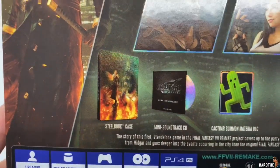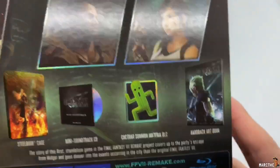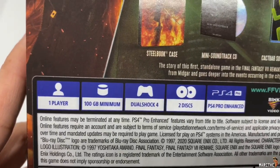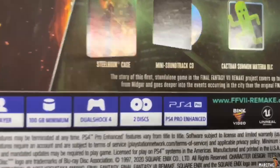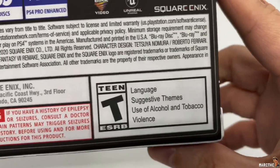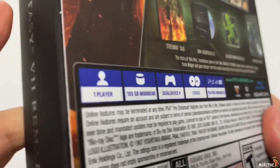It comes with that beautiful steelbook right there. A mini soundtrack, DLC, Summon DLC, and a hardback art book. And it is one player, 100GB minimum, DualShock 4, 2 discs. For part of the game — this must be huge. PS4 Pro Enhanced, always good. And this is rated T for language, suggestive themes, use of alcohol and tobacco, and violence.